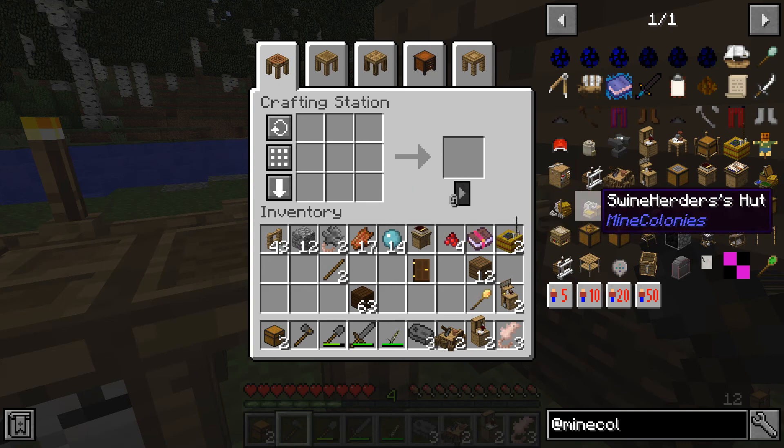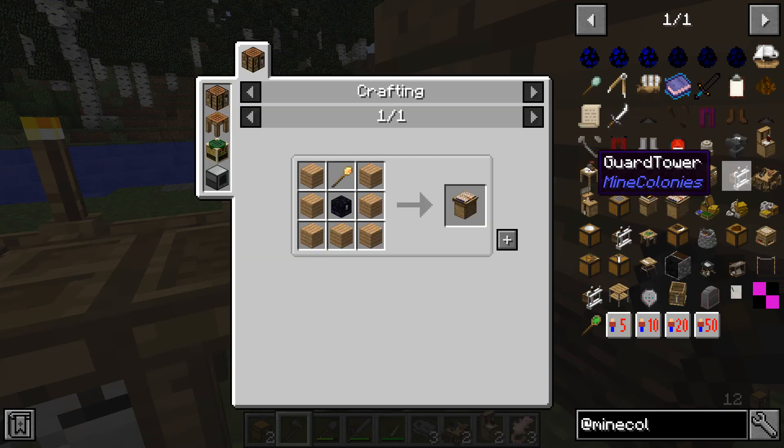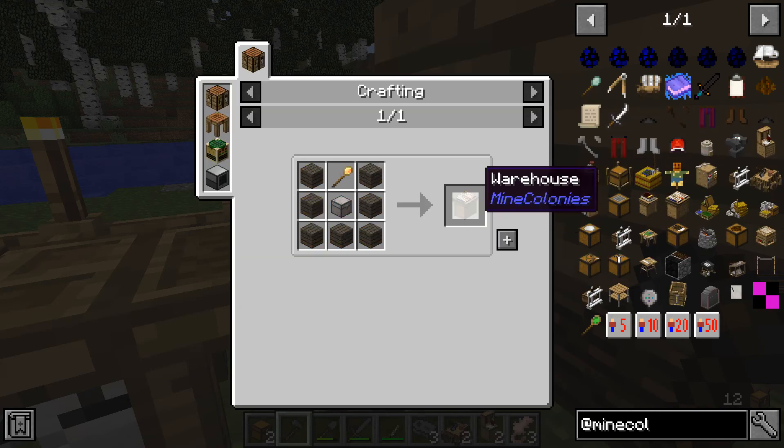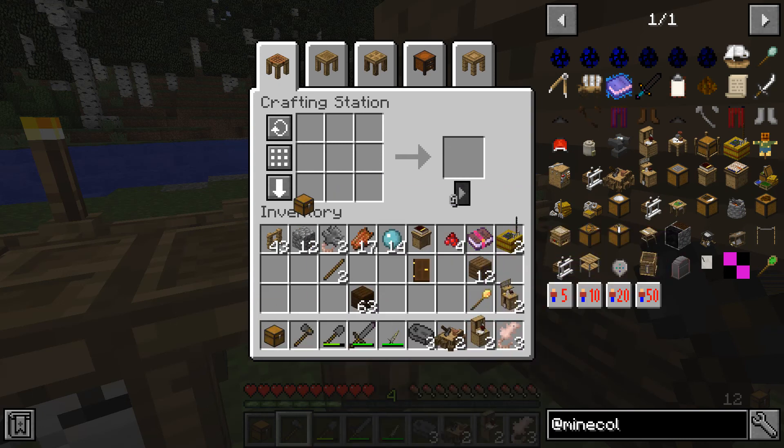Now I need the warehouse. I'm going to put the axe in there. There we are — warehouse. I just had a chest go there, there, there — and I have a warehouse.